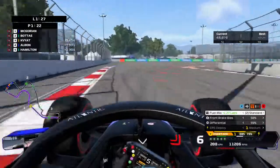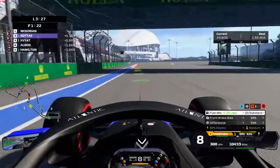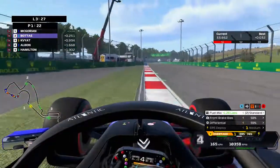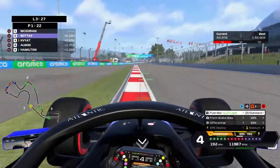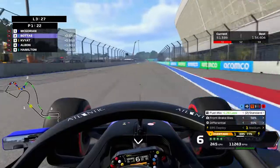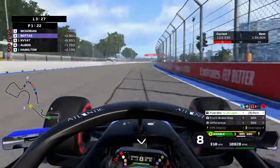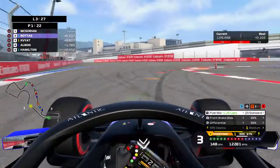Ahead of Lewis Hamilton — here comes Valtteri down the inside, can he make the move stick? No he can't, and we hold on for now. I've got to maintain the gap. I don't want to go too slow because I want Daniel Kvyat to overtake Valtteri, but it's going to be very difficult when I'm at this pace, because right now I'm giving Valtteri the DRS. This is the first lap where DRS is enabled on the straight — how powerful is Valtteri's DRS compared to our engine? Not powerful enough — he makes some ground but not much.